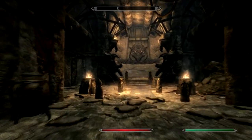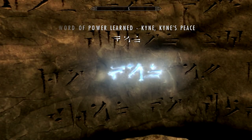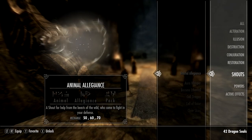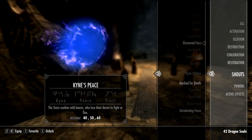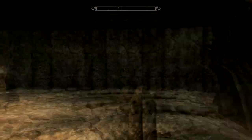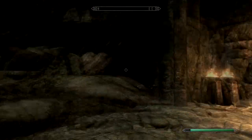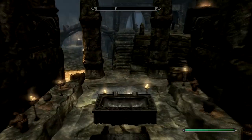Let's grab this boss chest - nine gold, a glass bow, 250 gold, and a restoration spell. There's a word wall as well - Kyne's Peace. I think it's a shout power that allows you to make animals come close to you. 'The voice soothes wild beasts who lose their desire to fight or flee.' Once you have all the shout powers for that shout, you can actually make wild beasts your friends so they'll follow you and do your bidding. You can do a quest for the hunter who worships it - I'll leave a link in the description. The only way out is the way you came in.